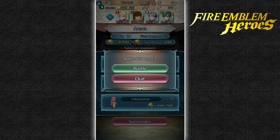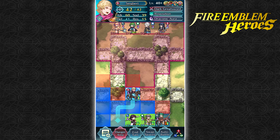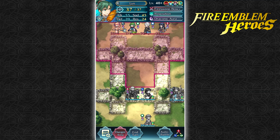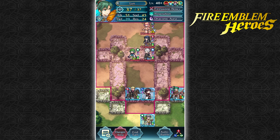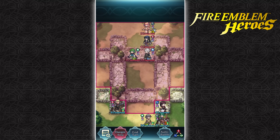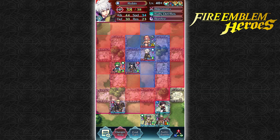I think this guy was on a viewer battle before. He's got Genny, Nino, Robin, and Ira. This might be a bit of bait. I think if I put Shiro right there, he'll easily be able to take out Ira. The only thing I have to worry about is Nino. Robin has Blarraven and he has Shiro — okay, there we go.